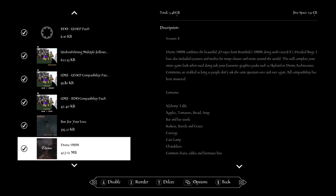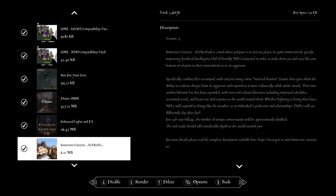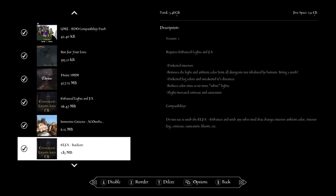Divines — this makes visual pop-out effects for things like rocks and lumber, so the graphics kind of pop out. Enhanced Lighting Effects — this changes certain lighting in inns and dungeons. Immersive Citizens AI Overhaul — makes citizens interact with each other and interact with the world around them.